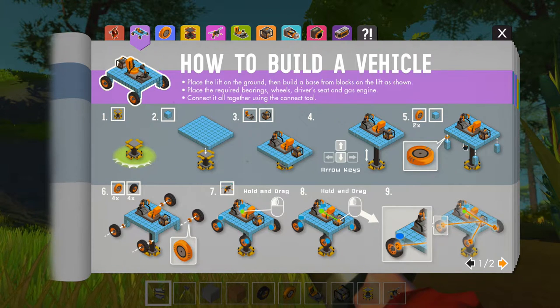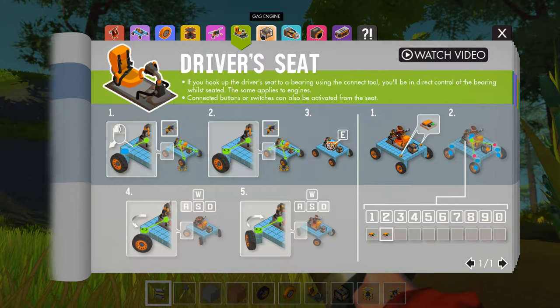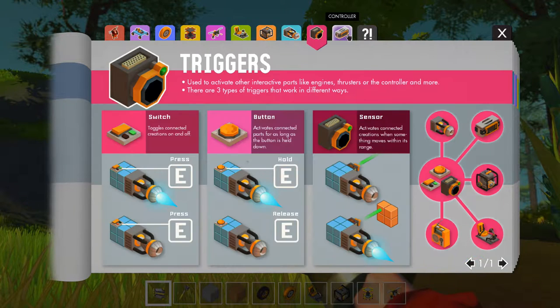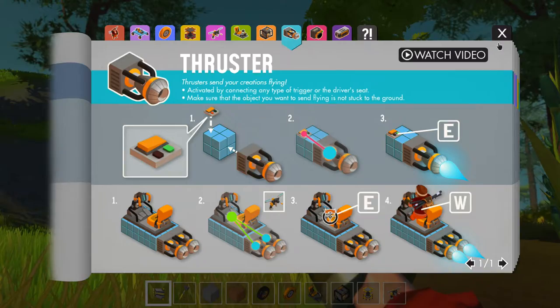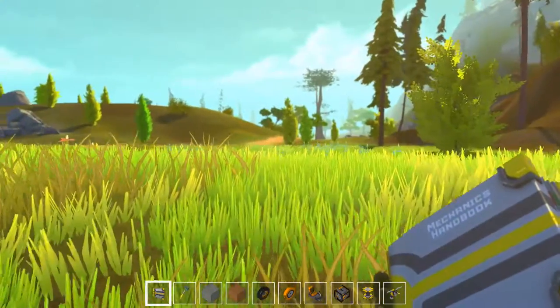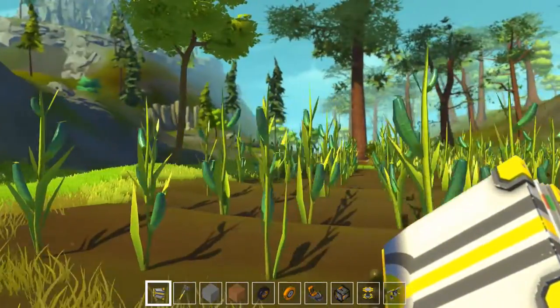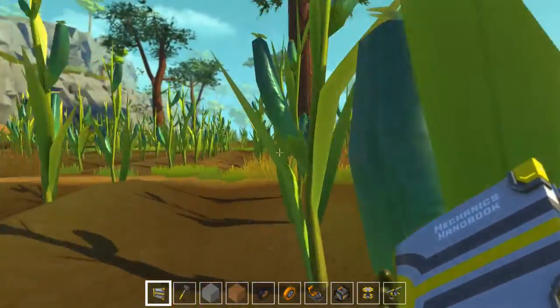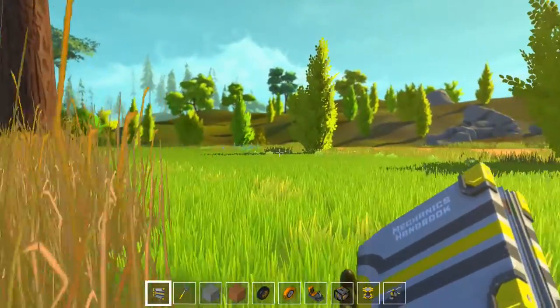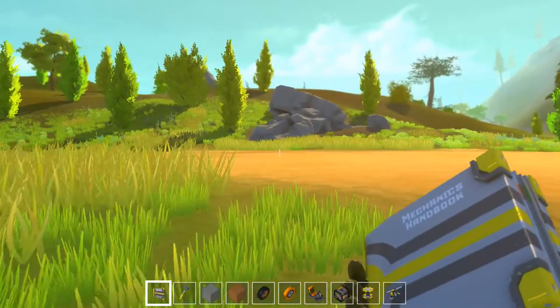This is a tutorial on how to build your first car, and it exists of multiple pages. This is how bearings work. So if you're completely new, this will tell you how everything works, and some parts even have videos on it. I already did that, so I'm not going to have to do that. I'm just gonna build with you guys. Let's find a nice spot to build in — well, this is nice and flat.